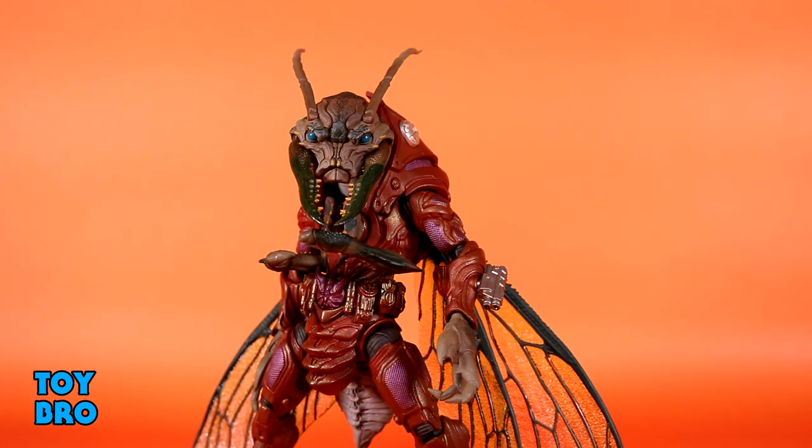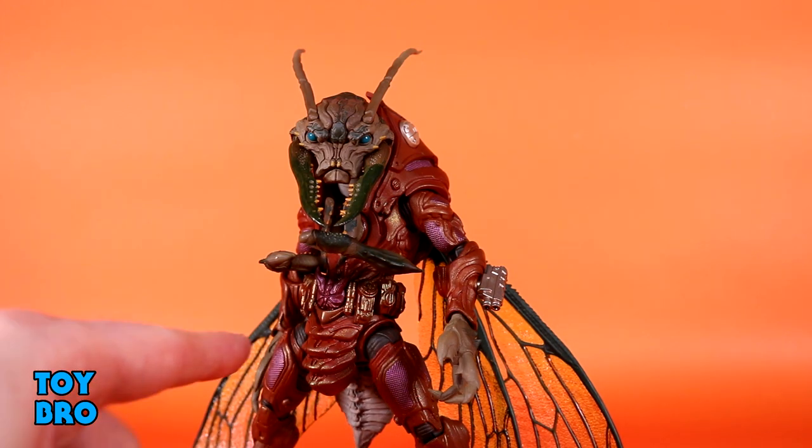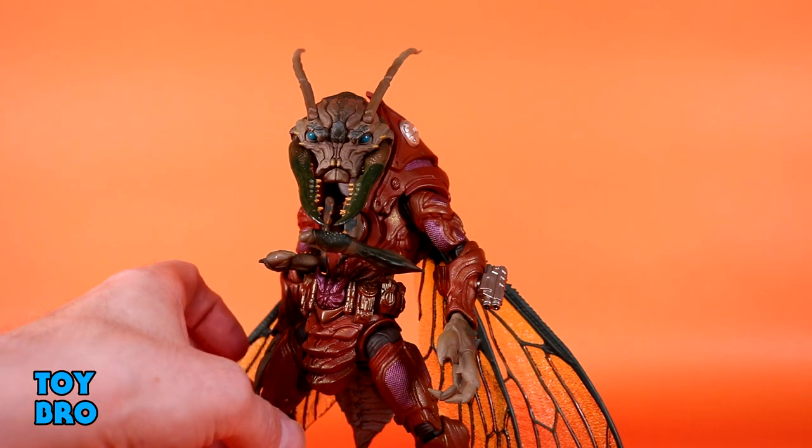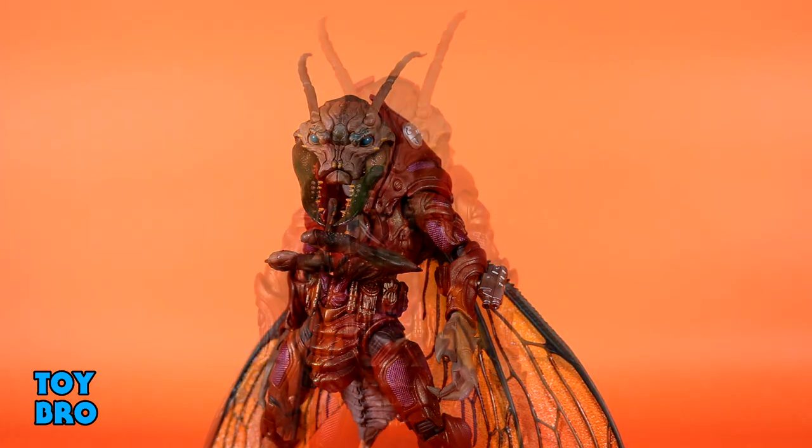The only thing I wish we would have gotten, and I'm assuming it comes down to cost, is alternate heads for each figure. This guy only has the unhelmeted head, and while I really like it, I also really like that armored head. There's no way I could paint-match it to this color scheme — the paint is too wild and I'm not a painter. Not the end of the world, but what he does come with is pretty solid overall.